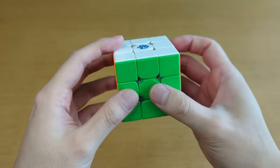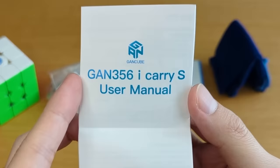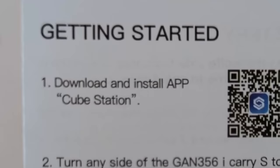This feels really loose, but it also feels really satisfying. We have the GAN iCarry user manual — hope you can read Chinese. Download and install app: CubeStation.